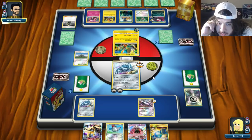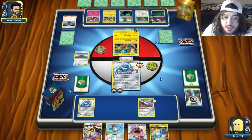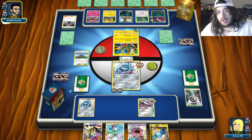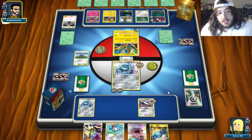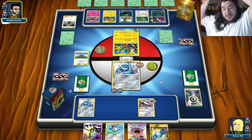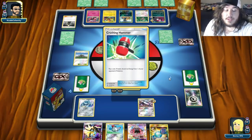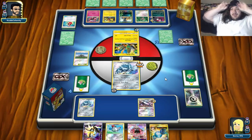He doesn't want to bump the stadium — we're looking really nice. He can spread whatever, that's fine. I don't think he has enough turns of spreading to win this game. Maybe — we'll see. Crushing Hammer — that's actually a really big deal on that one.